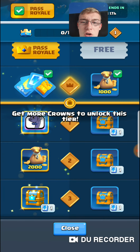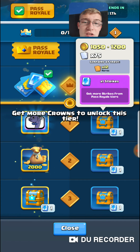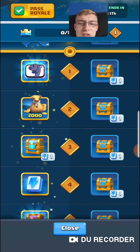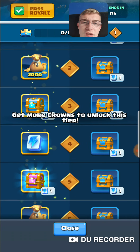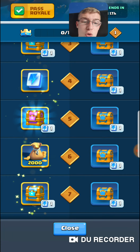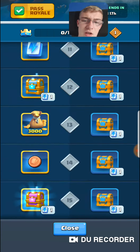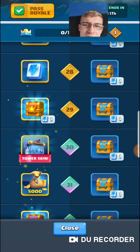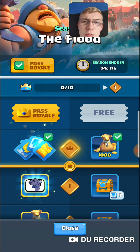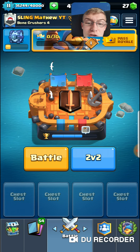I already have a free pass reward for the season — a thousand gold, not bad. At tier one I get the fish emote plus the crown chest. With Pass Royale you can also get lightning strikes on your crown chest. At tier four there's a lightning upgrade which increases how many lightning strikes you can get on crown chests — I think it goes up to about six.